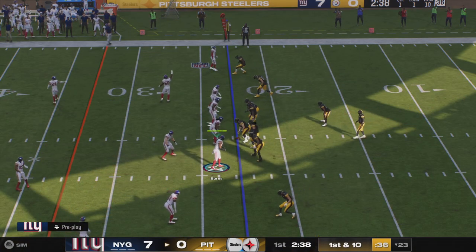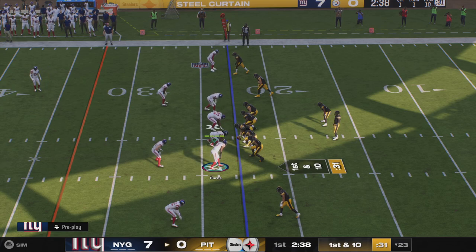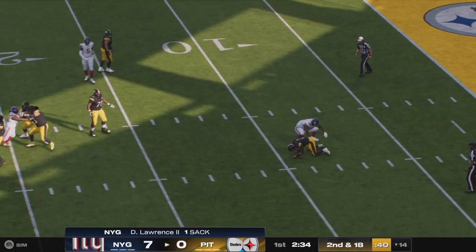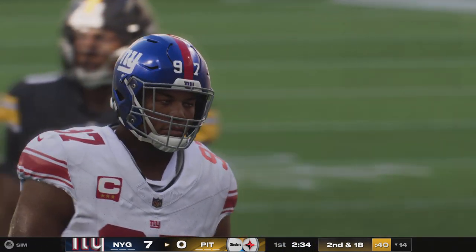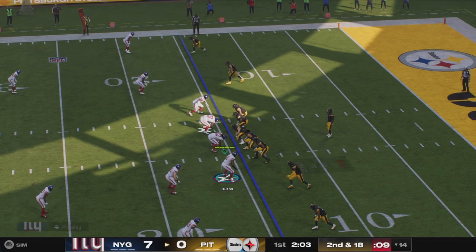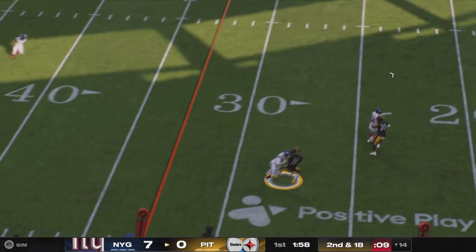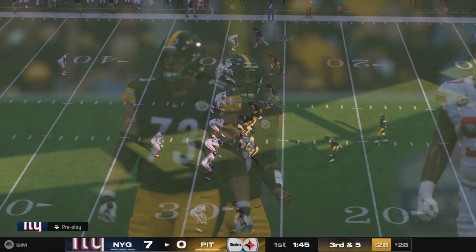They'll get this drive started, first and 10. Wilson looking to throw, and the Giants are too much — they take him down. The big play drives them backwards. Second down coming up. Trying again following the set — we'll get this to Jefferson, and it's a nice gain but still not enough for the first. Here they come, this is third and five.